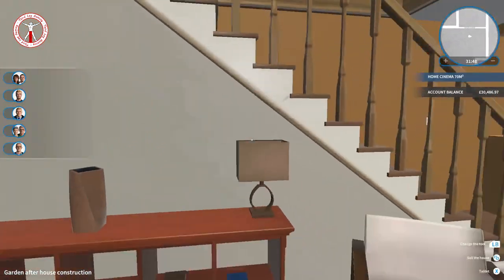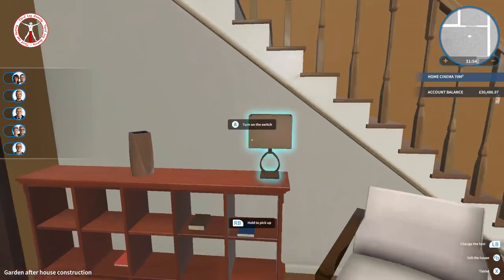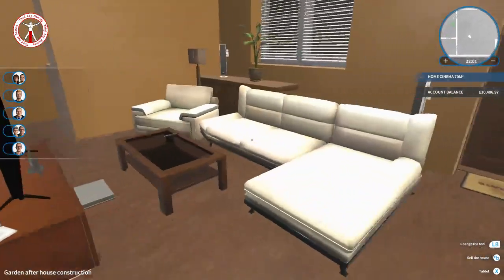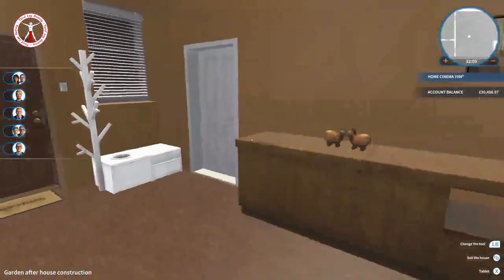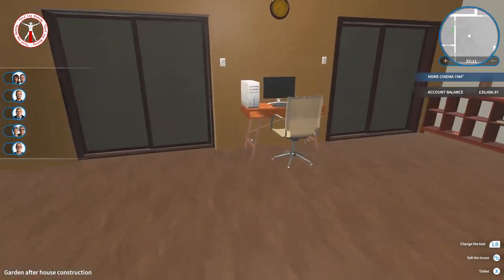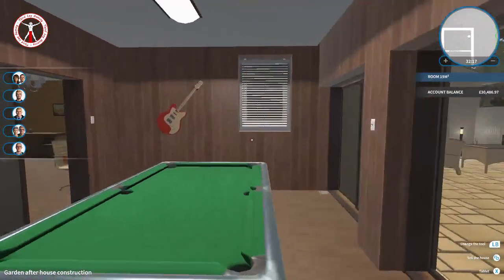The stairs are supposed to be painted the same color as the walls but for some reason the game doesn't let you paint that bit - so just use your imagination. We've got surround sound, a little bit of plant life, a little shoe cupboard, little coat hanger - it looks pretty good. A few bits over there, a computer, and then we've got our little games room here, which I'm pleased with - I thought it turned out quite well.